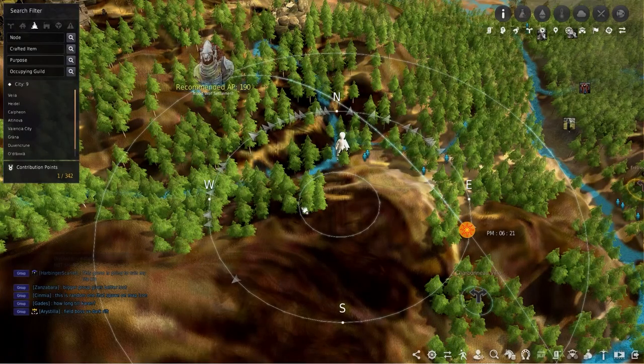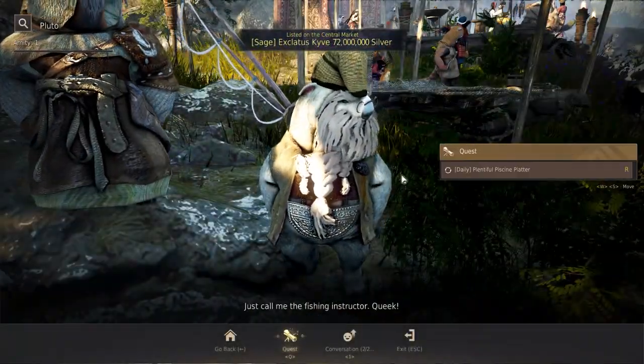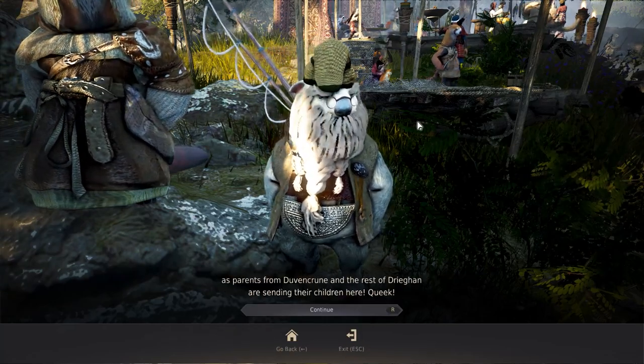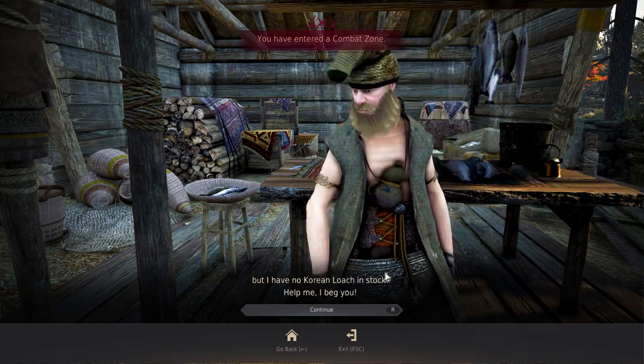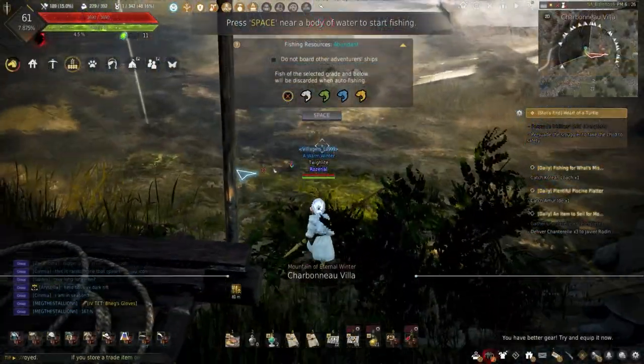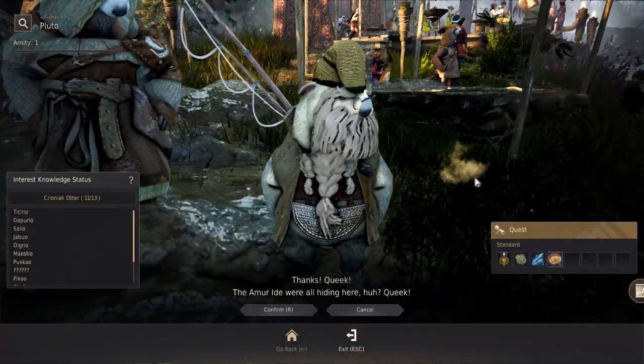The next two dailies are here at Charbonneau Villa. Plenty Full Pristine Platter needs you to fish one Amor Eid, and Fishing for What's Missing needs one Korean Loach. Both of these fish can be found at the stream here. Once fished up, we're going to head down south to Camp Balox.